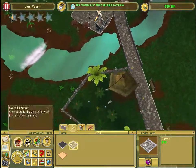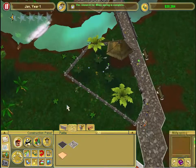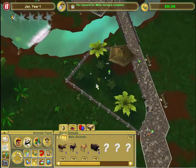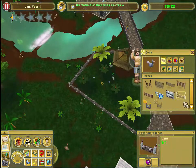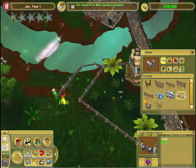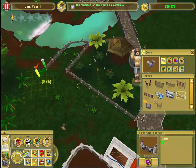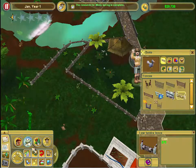The research for misty spring is complete! Actually, I might make the dodo's cage slightly larger because I do want to put some other things in it - give them a little bit of natural water. Okay, I think that's big enough.